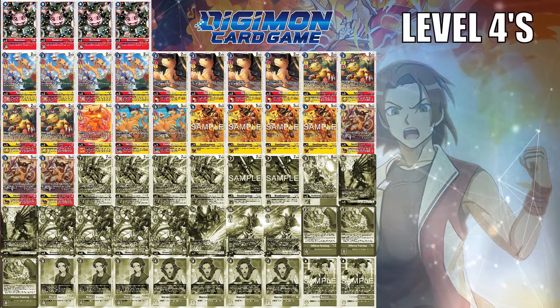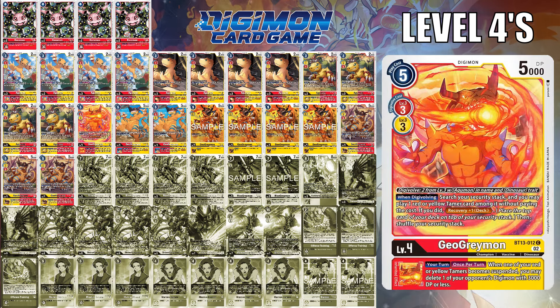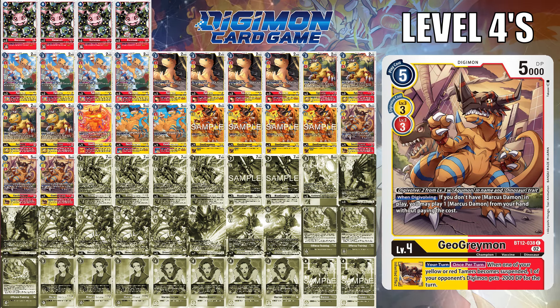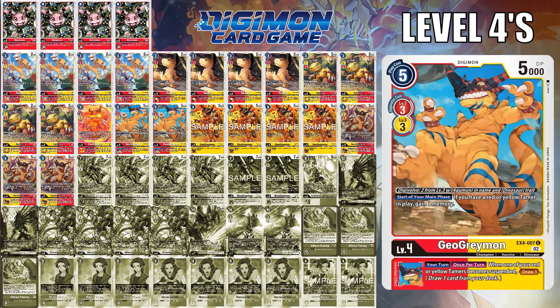With level 4s, I think with the new GeoGreymon, I'm definitely running it as a 4-of for the potential of attacking and suspending one of the BT-12 Marcus Daemons to gain 3,000 DP and simultaneously Digivolve into the next level. You'll also run the one BT-13 GeoGreymon for playing tamers from security, and of course 4 copies of BT-12 for playing Marcus Daemon from hand if you don't have him in play — alternatively at 3. Because all your Agumons are red or yellow, the new BT-17 GeoGreymon doesn't have too much of a problem. If you did want to add another GeoGreymon, you include the one from EX-4 for memory. With so many players playing Digimon Emperor, this is not a terrible option especially if you have a red or yellow tamer already in play.